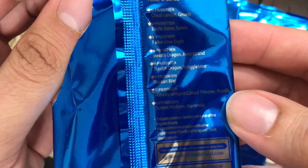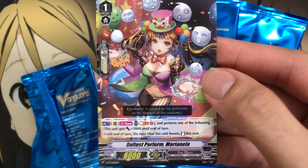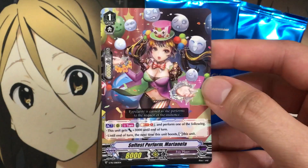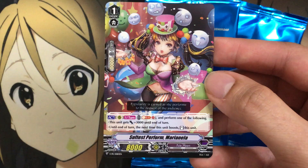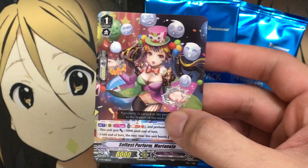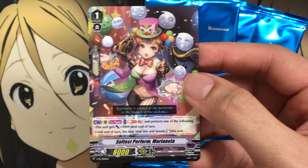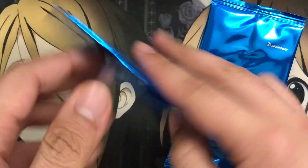If I remember correctly from reading the back, there's a Battle Sister for Oracle Think Tank. But for our next one we have Softest Perform Marianella for Pale Moon. I've noticed none of these promos are grade 3s with any imaginary gifts — they're all grade 1s and 2s so far, which is kind of underwhelming. On rear guard, once per turn, soul blast 1 and perform one of the following: this unit gets plus 3,000 until end of turn, or until end of turn, the next time this unit boosts, stand this unit. Not bad for the re-stand power, especially being an 8k grade 1 — just being able to re-stand for another attack.